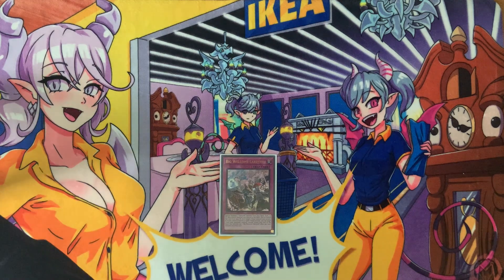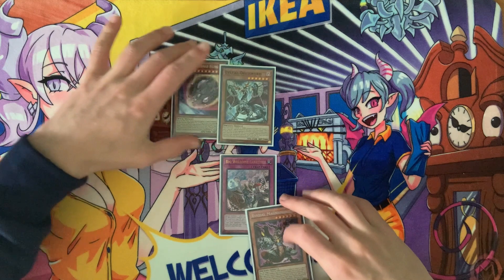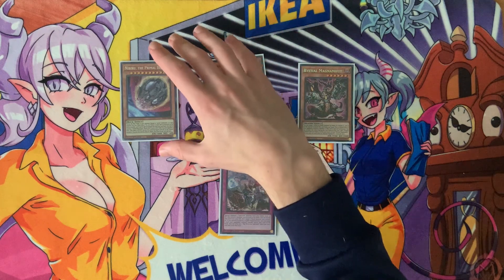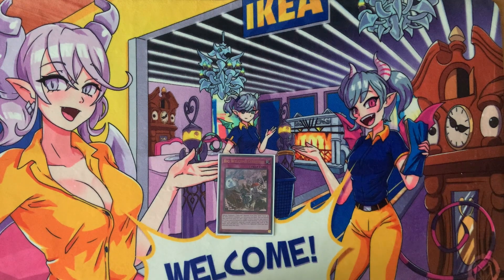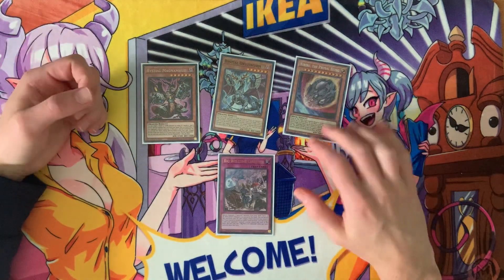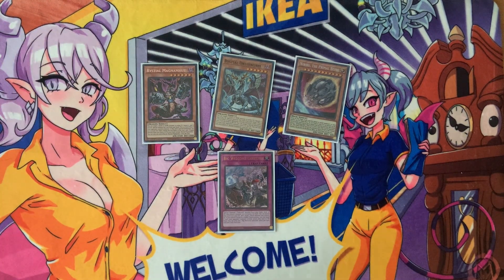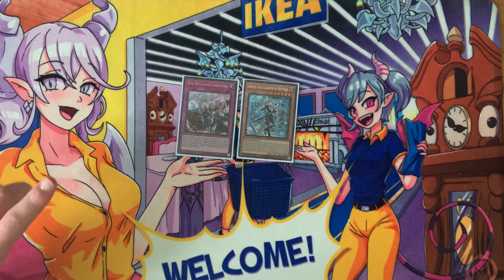The other interaction we need to talk about is how Big Welcome interacts with hand traps that put themselves back in on resolution — specifically Nibiru, Droll & Lock Bird, and Magnum the Dragon Piper. You can activate Big Welcome, summon something like Lovely Lady, and then immediately put these back in your hand to be used again later. This is an exceptionally powerful effect — it means your opponent will have to play through Nibiru or Droll every single turn because of Big Welcome, while additionally getting a pop. I've personally never been more excited to play Lab going forward — I hope you learned something. If you did, make sure you like and subscribe, and I'll catch you guys in the next one.